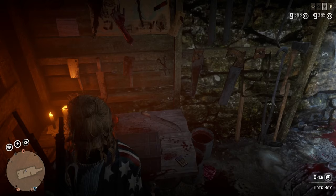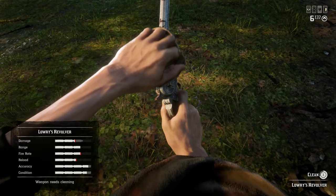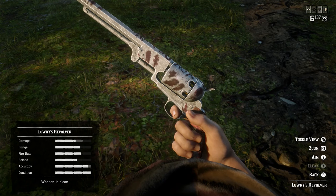Once you've made it to the basement, you should find a lockbox — unlock it, and boom, you have a new weapon to use. Because most people either don't know about this weapon, don't play GTA Online, or don't want to go through the effort of unlocking it, having the Lowry Revolver will make you a standout player in Red Dead Online.